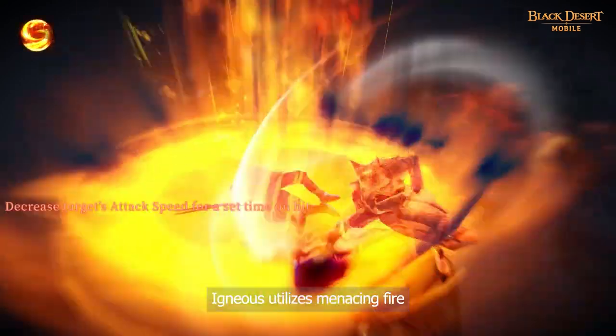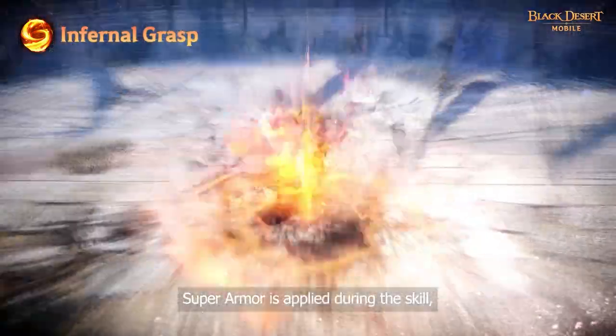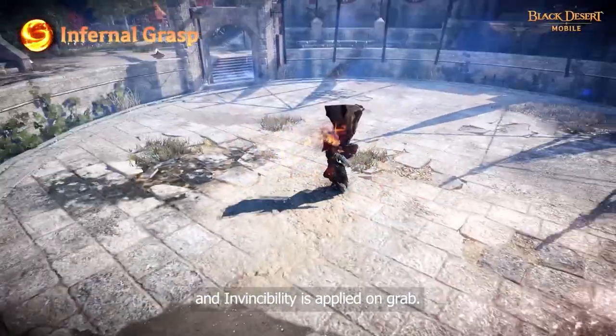Igneous utilizes menacing fire to immobilize his foes and slam them to the ground. Superarmor is applied during this skill and invincibility is applied on grab.